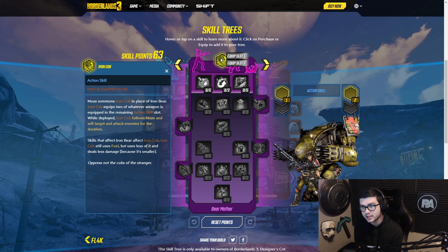So Moze summons an Iron Cub in place of Iron Bear. Iron Cub equips two of whatever weapons are equipped in the remaining action skill slot. While deployed, Iron Cub follows Moze and will target and attack enemies for the duration. Skills that affect Iron Bear also affect Iron Cub. Iron Cub still uses fuel but uses less and deals less damage because it's smaller. Okay so it's essentially just Iron Bear but it can follow you around. That's pretty cool, I like that.